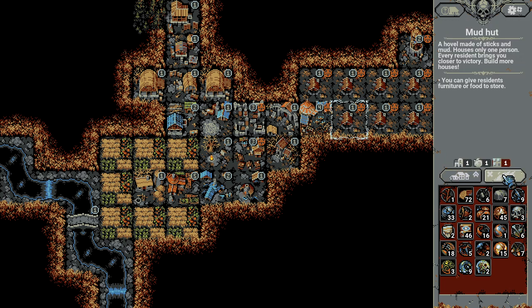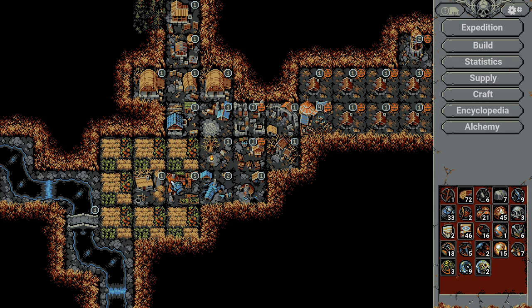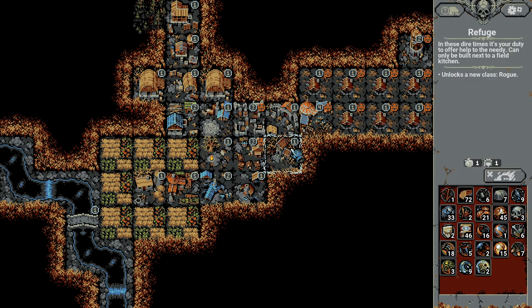For example, you can destroy any building you place, but you lose some of the resources. So if you dismantle an alchemist tent, you lose a lot. If you dismantle a diner that is upgraded, you might lose a lot, but if you dismantle a refugee camp, that's not a big problem.